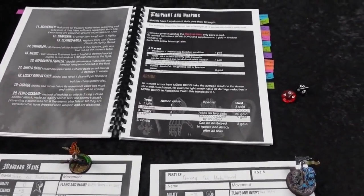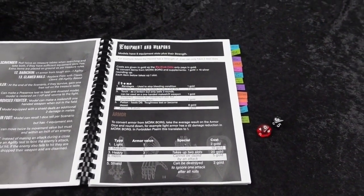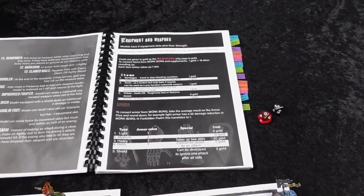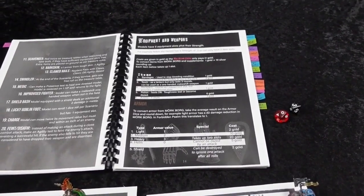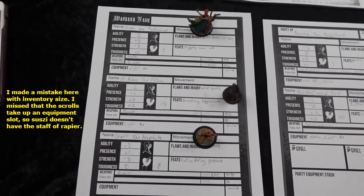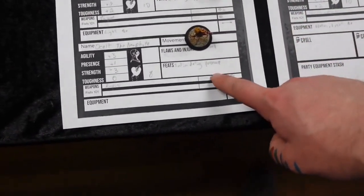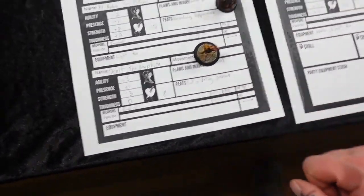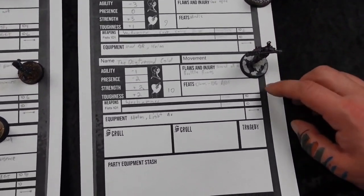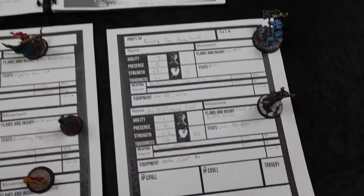Now we go to equipment. Each model has five equipment slots plus their Strength modifier, and you start with 50 gold. Equipment sorted out: the Wizard costs five for being a wizard. Susie has a staff and a rapier with light armor. El Bobo has a sword and light armor. The Neophyte just has a rapier. Thazic has a war hammer, medium armor, and a helm. The Distressed Cold has a helm, light armor, and a war hammer.